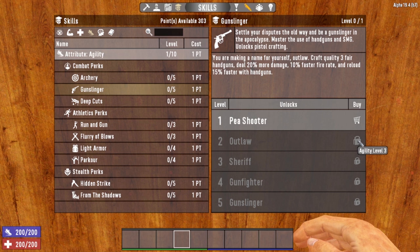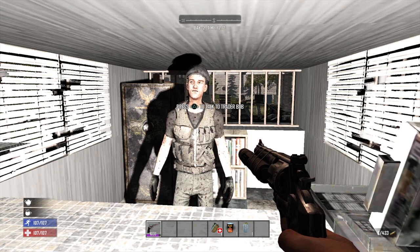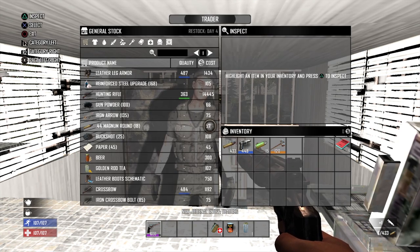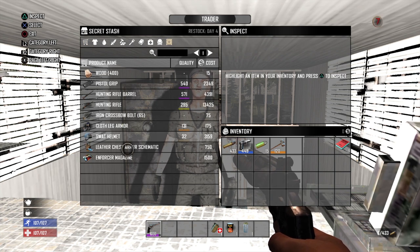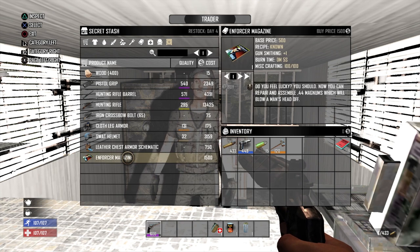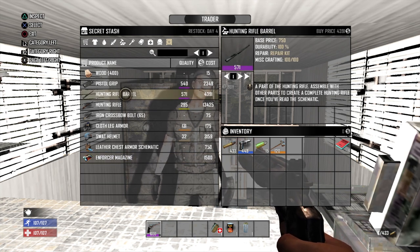The item system in the console version and PC version are extremely different. Major difference number three is traders. Thankfully, the console version did get traders added to the game — when it originally came out, there were no traders on console. However, the traders on the console version are not nearly as versatile as they are on the PC version, primarily because the console version does not have access to trader quests.